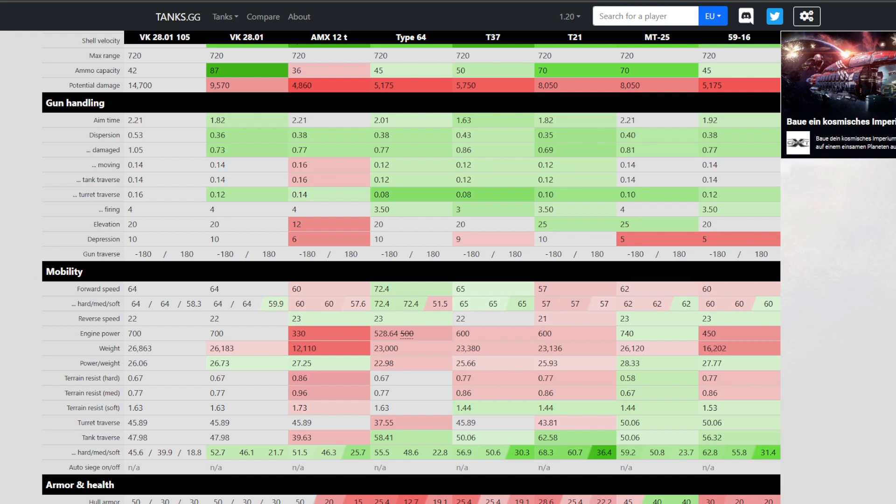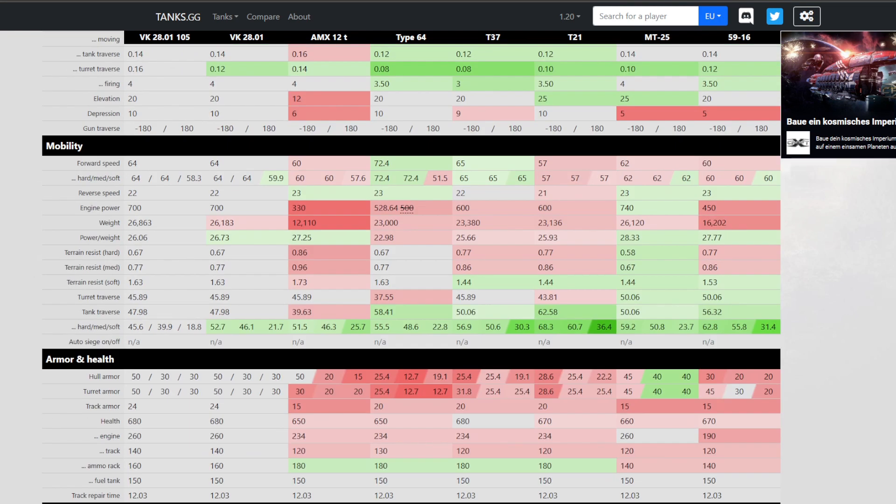Mobility-wise, this tank is actually not too bad with a mediocre top speed for light tanks. The weight is pretty nice at 26 tons, meaning you can actually ram most opponent light tanks — especially tanks like the AMX 12T which weighs only 12 tons. The power-to-weight ratio is approximately 26, compared to about 25 to 28 on the other tanks.